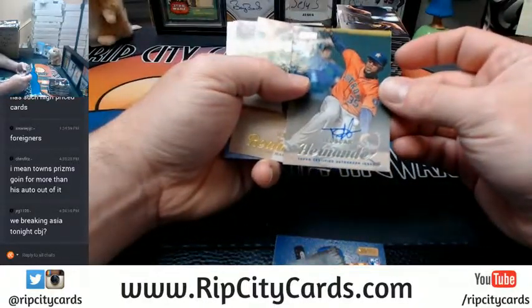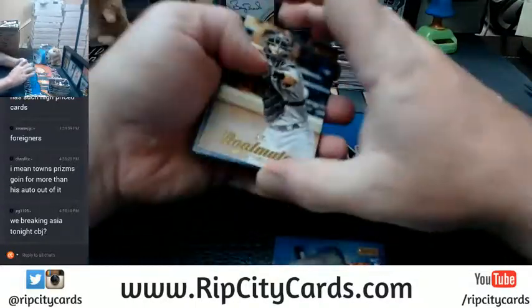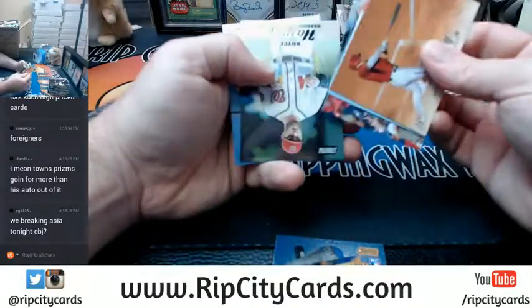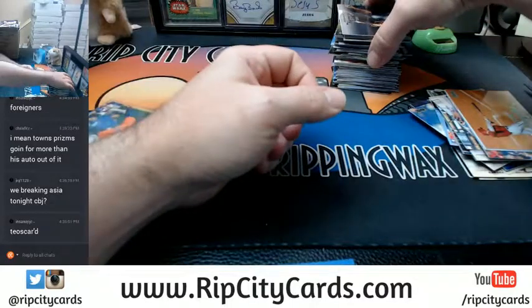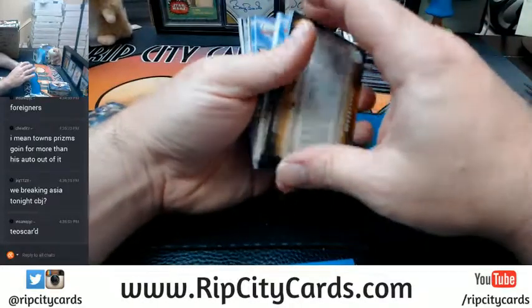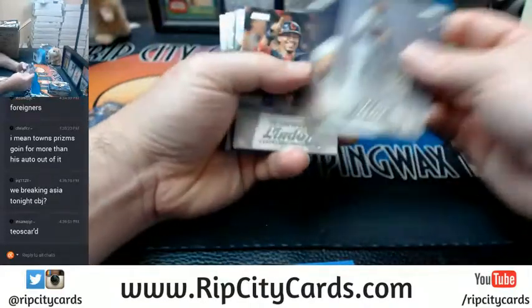First autograph — Teoscar Hernandez. This is a rookie autograph. There's a Topps-issued real mojo gold. Bryce Harper refractor. A David Winfield black base. A Saag Aberia power zone. This is a Geralt power zone — this is weird.